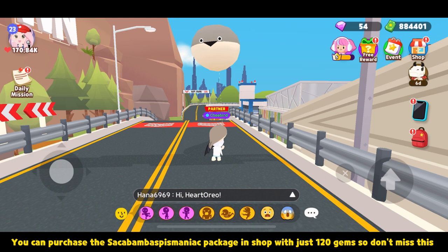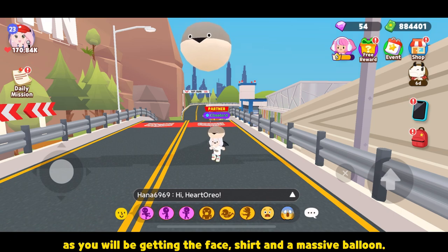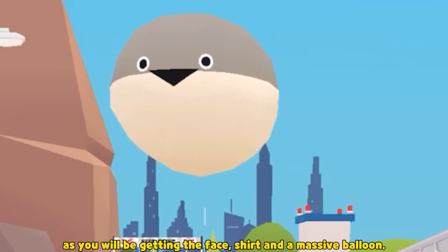You can purchase the Sacabambaspis Manic Package and shop with just 120 gems, so don't miss this — you will be getting the face, shirt, and a massive balloon.